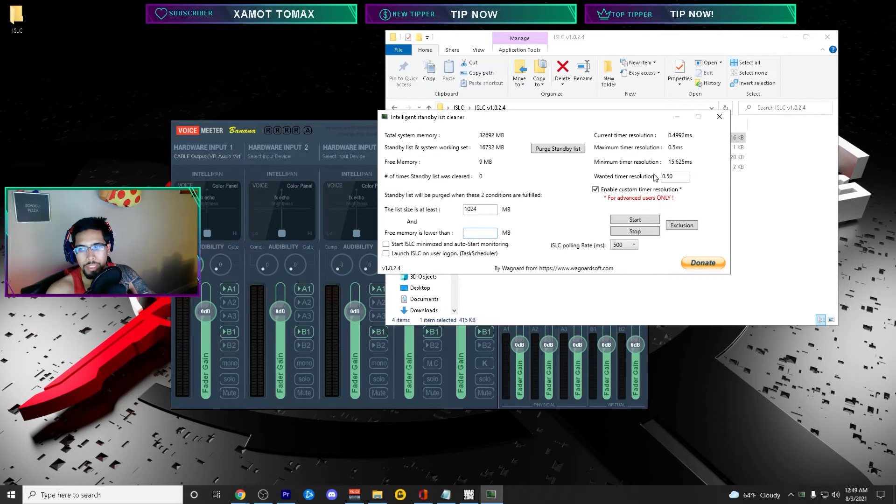The values are a little higher than those so you may need to Google what half of your RAM in MB is. For timer resolution: it's at 1 but set it to 0.5. Check the polling rate box — if you have a low-end computer set the polling rate to 1000; if you have a high-end PC set it to 500. Then click Start, purge the standby list, and just leave it running. This will optimize your RAM.